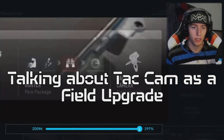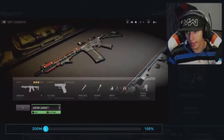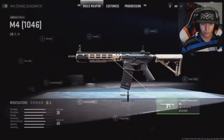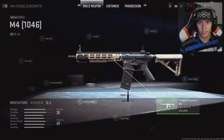I was hoping that slot would be for tactical equipment, but oh well. Moving on — it's an updated interface that feels like you're in a gunsmithing space. Looking at the M4, we have weapon build, customize, and progression tabs. For attachments we got muzzle, barrel, laser, optic, under barrel, ammunition, magazine, rear grip, stock — and the new thing: the receiver.